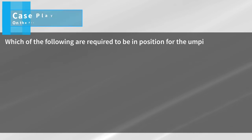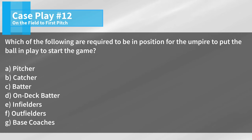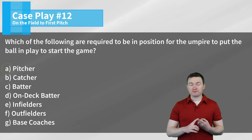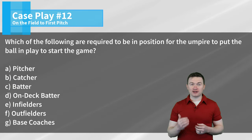Case play number twelve: Which of the following are required to be in position for the umpire to put the ball in play to start the game? The correct answers are that to start the game, by rule, we need to have the pitcher, the catcher, the infielders, and the batter in position.